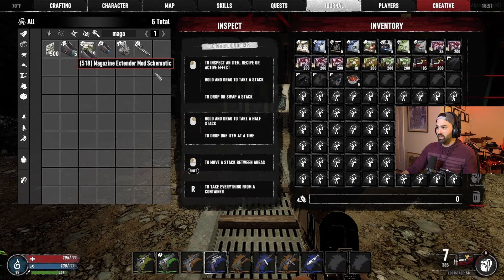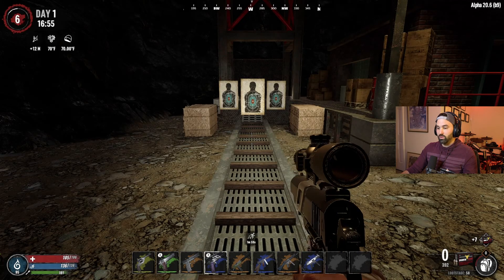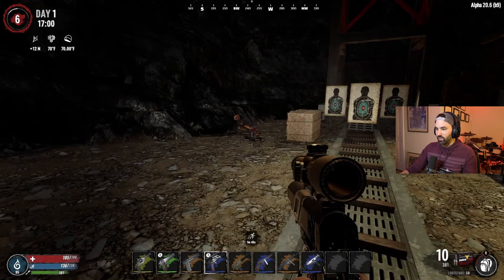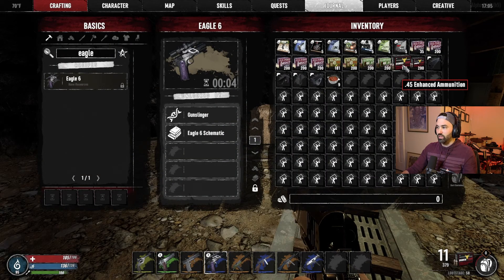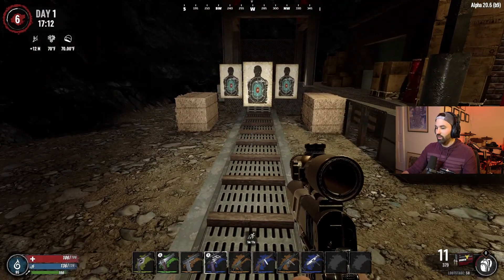I think you could probably put a magazine extender mod on this. The extender mod does work for this as well — this can take 11 now. That's actually much better. This pistol would be so great to have just walking around because it probably one-shots a lot of zombies. Doesn't one-shot a feral — two shots. I mean, that works for me. This one specifically uses the 45 enhanced ammunition. It already does like 72 damage compared to the overloaded that does 60, and also does more block damage too. It's almost like having a little tiny shotgun with the kind of damage that it does.